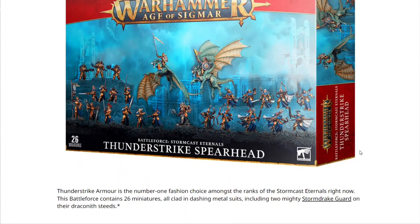Next we have the Battleforce Stormcast Eternals: Thunderstrike Spearhead. Thunderstrike armor is the number one fashion choice amongst the Stormcast Eternals right now. The Battleforce contains 26 miniatures all clad in dashing metal suits, including two mighty Stormdrake Guard on their Draconith steeds. I really like this set because it complements Dominion excellently — if you already have the Dominion half or wanted to pick one up, you get a bunch of models cheaply with very little redundancy. You get your archers, your swordsmen, your dragons, a new character, and the full kit for the Thunderstrike warriors. Stormcast has a ton of datasheets, but you'll have a good variety to use — a very cool setup.